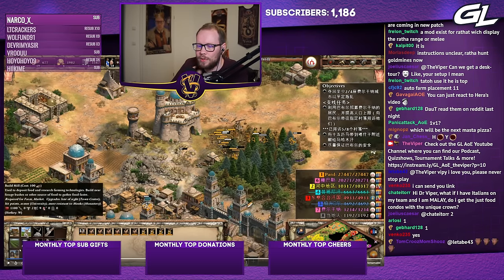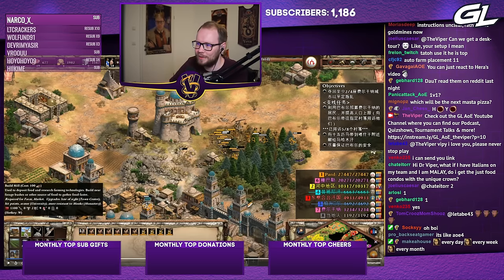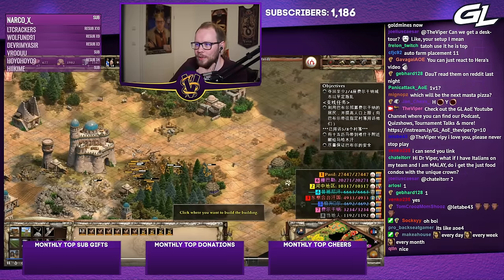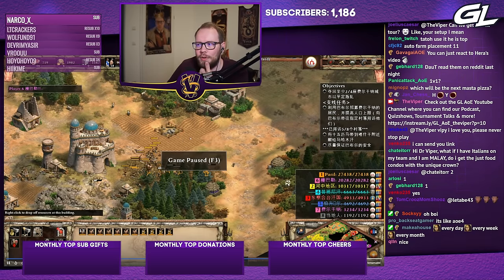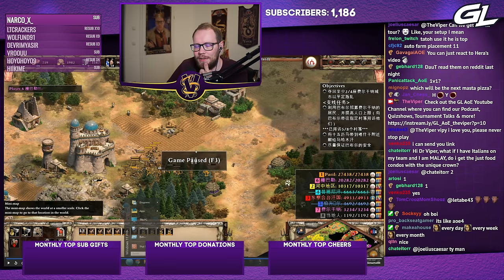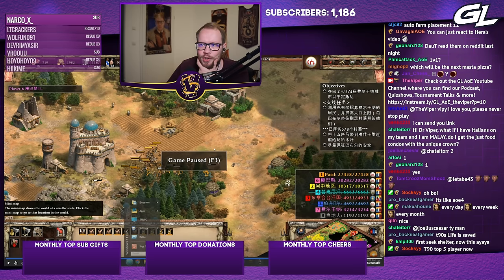Some of you will know how farm placement works in AoE4 — if you spam click on the same location, the farms automatically spread around. Now look at what they can do in the public update preview: that's exactly how it was done in AoE4, and apparently they're playing with the idea of bringing that to AoE2.